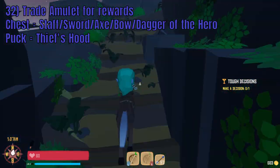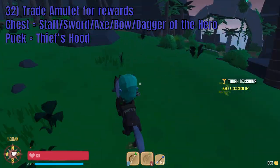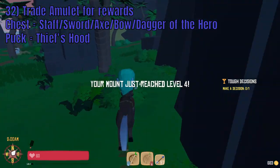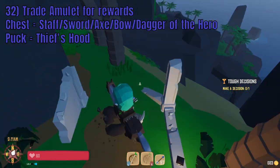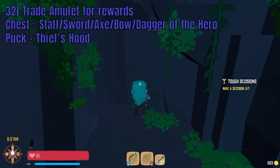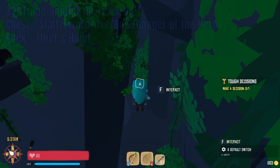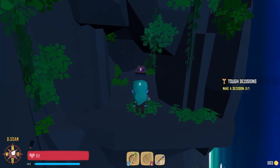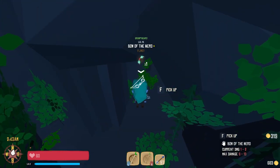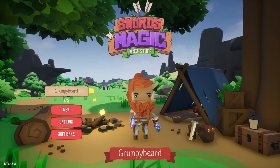If you choose to use the Amulet to open the chest, you will be rewarded randomly with either the Staff, Sword, Axe, Bow, or Dagger of the Hero. That's it for today. Thanks for watching and happy hunting.